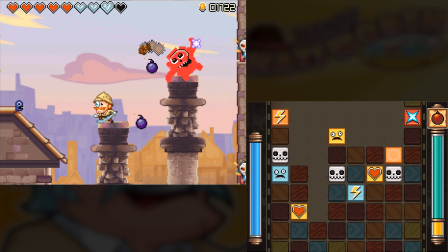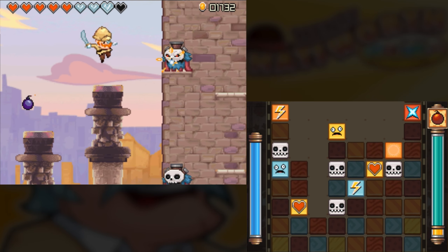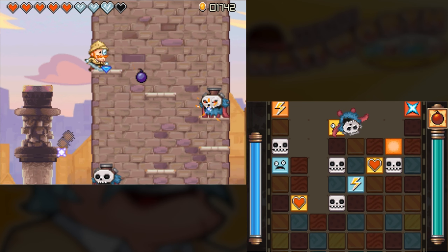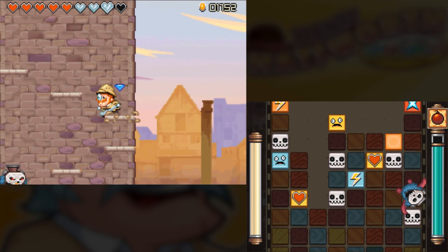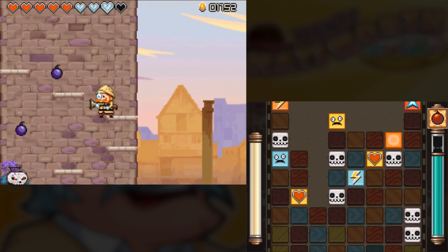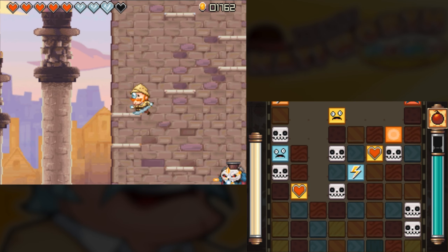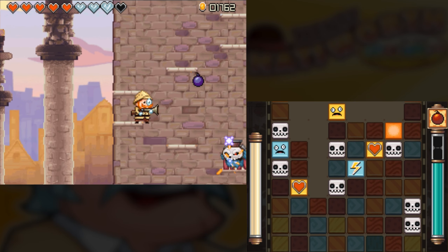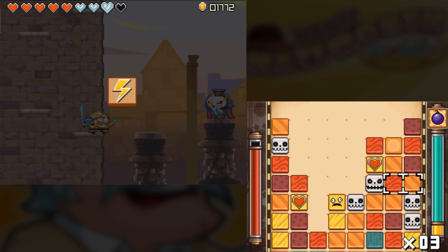And much like Henry Hatsworth, Aladdin had a ridiculous difficulty curve. Yes it did. Did both versions have it, or was it just the Super Nintendo one? I'd have to ask about the Genesis version, but I would assume they both had it. I mean, there were two completely different games, so. Yeah, that's fair.